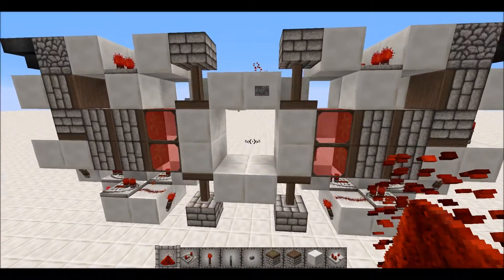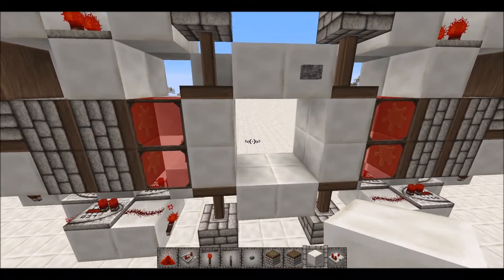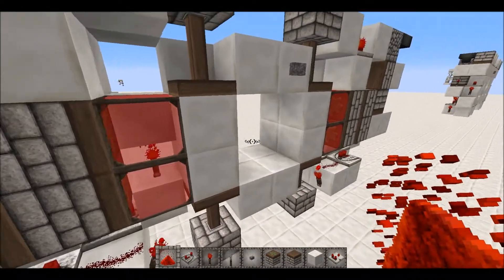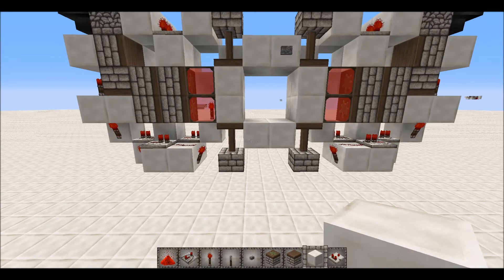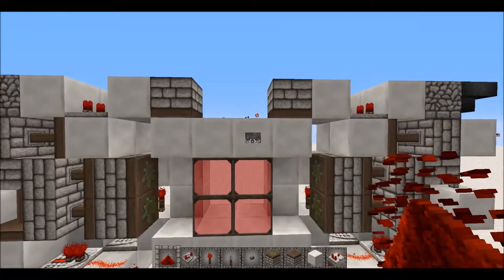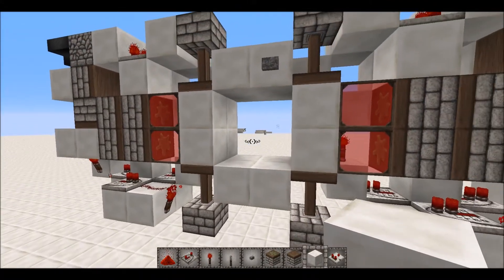There you go — a fully functional 2x2 seamless glass door. This can also be used with iron bars, glass panes, or whatever you want to hide behind a wall, and it can serve as a door frame too. Your imagination is the limit with what you can do with this. Thanks for watching, guys — I hope you enjoyed this tutorial. It was pretty hard to make, but yeah — like, comment, subscribe, and peace.